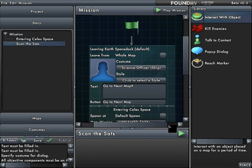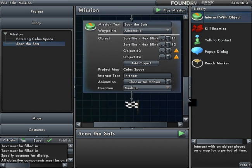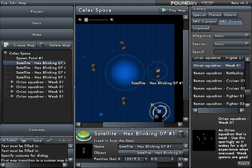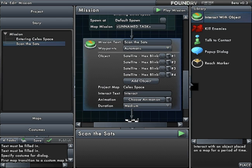So there's satellite one, two, three, and four. Now if this is my mission — just to scan the satellites — but on the map I've put in enemy squads, then every time a player goes close to the satellite they have to kill the enemy squads, or at least draw them away from the satellite in order to scan it. That's one way of going about it. Another way is if I actually want to include killing the enemies as part of my mission objective, and that's where it gets tricky. But I'll show you a quick workaround. So here is the scan-the-satellites objective.